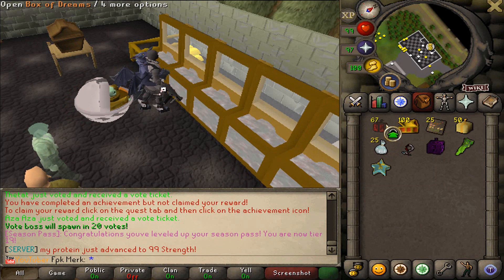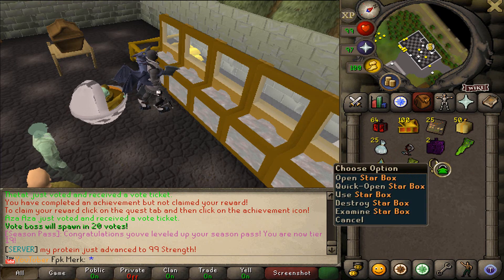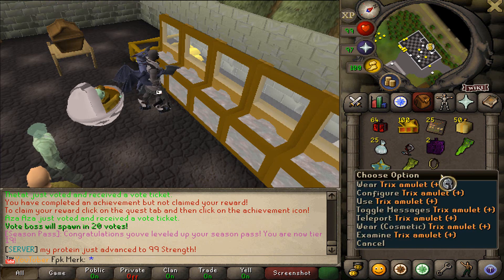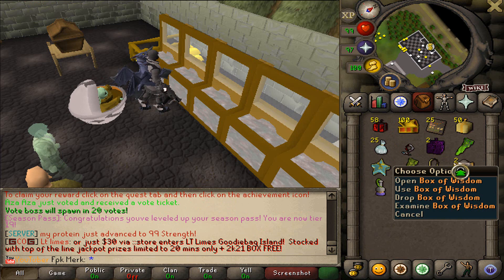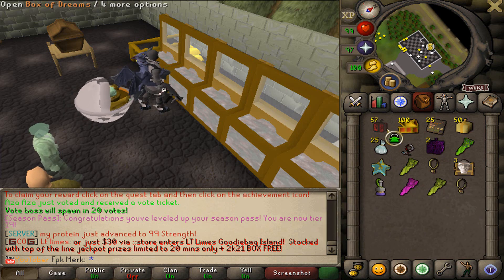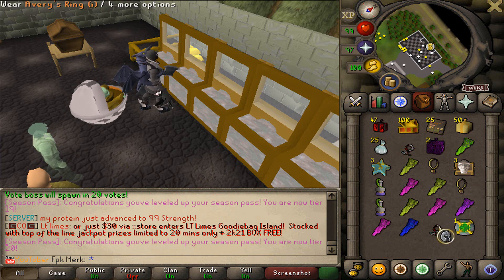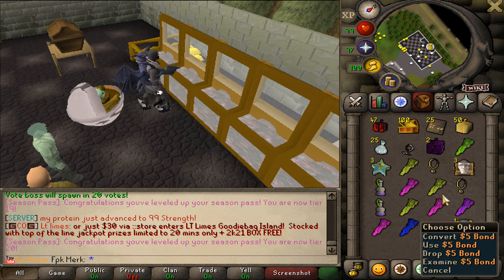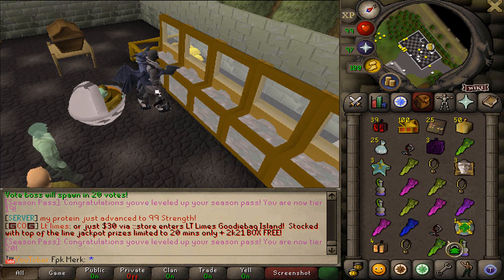Second inventory of Box of Dreams — let's get it boys. We got some Mega Lottery Boxes, some more Anniversary Stones, Star Box, Avery's Ring and also Tricks Amulet. Let's see also Box of Wisdom. Let's have a look — and yeah, that's the second inventory.